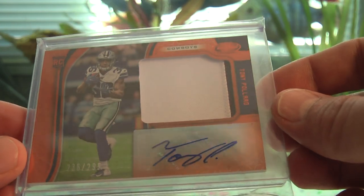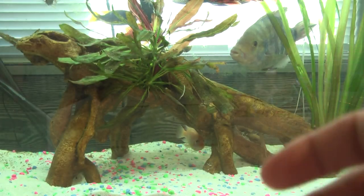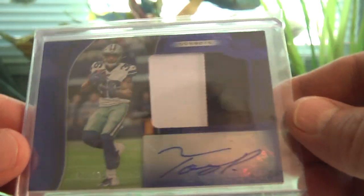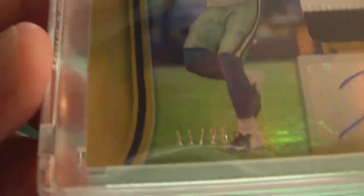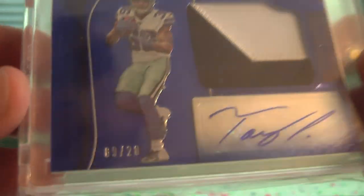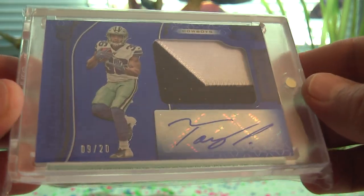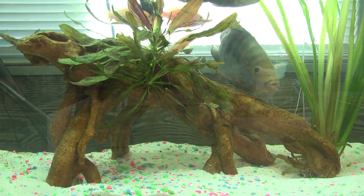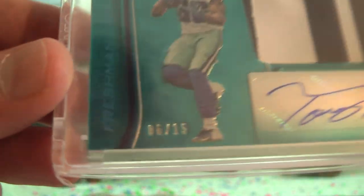We have a two-color patch auto from Certified orange out of 299. The blue two-color patch auto RPA from Certified out of 99 — I'm missing the 199, I need to get the red out of 199. Gold two-color RPA out of 25 from Certified. The blue etch or mirror blue etch out of 20, two-color patch auto — this might be a First Off the Line, the other blues are out of 199. Teal Certified teal patch auto out of 15.